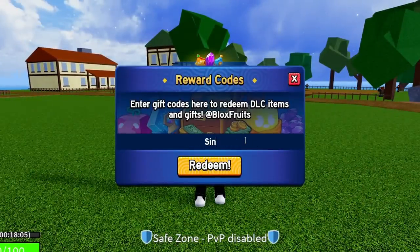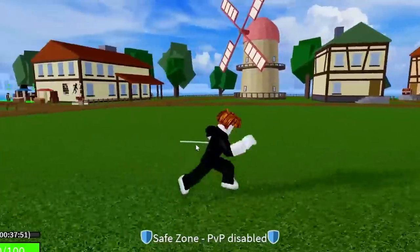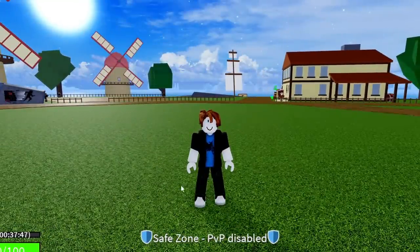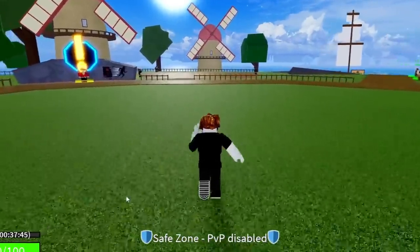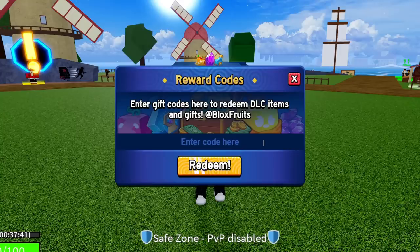The next code is SUB2FOOFFICIAL — S-U-B-2-F-O-O-F-F-I-C-I-A-L — wait, it's SUB2OFFICIALNOOBIE. Go ahead and redeem this code — success, it's working as of the 11th of March 2024. That code will give you 20 minutes of double XP, putting you close to an hour of double XP total.